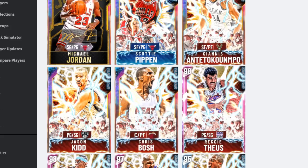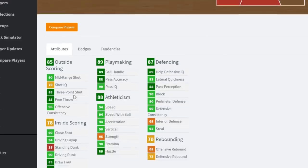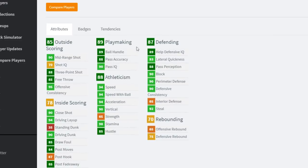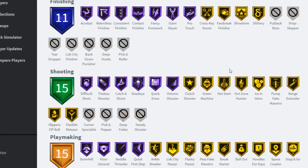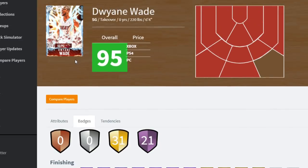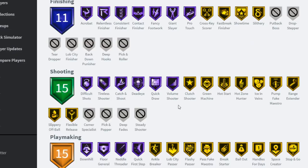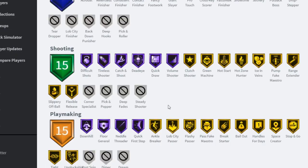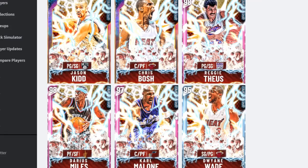Unfortunately Jason Kidd is not gonna make the cut for most teams. Let's check Dwyane Wade: 95 overall, 88 three-pointer - he'll probably be another budget card. He's always had a good release this year. He has Hall of Fame Forward General and Clamps. And he's at point guard! If you've played with the Galaxy Opal or pink diamond, you know how good this card is. Budget Dwyane Wade at point guard is gonna be a great one.